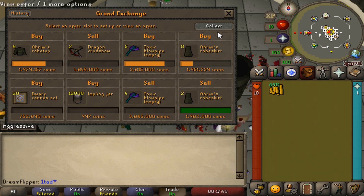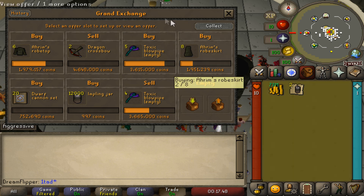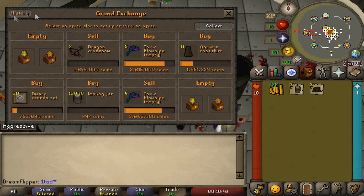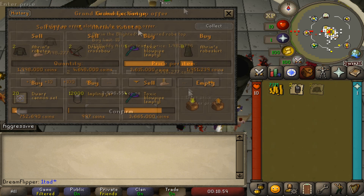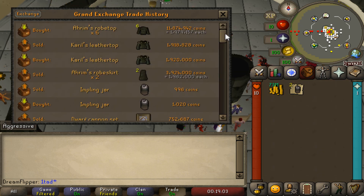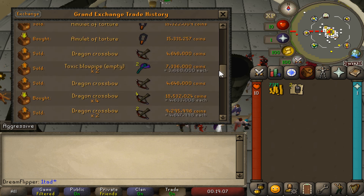We're going to need to clear up some more inventory space because we still have about 70 mil left but not many spots. We're selling off those Toxic Blowpipes — we've got a 50k margin on each one. Flipped seven of them, so that's 350k off Blowpipes, which is pretty damn good. We bought all of the Rims Robe Tops, so let's clear up some inventory space. We could just keep going with more of these because the limit on barrows items is 15k, and there may not be a reason not to, except for inventory restrictions.